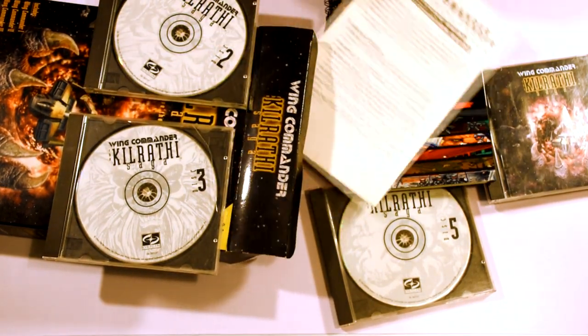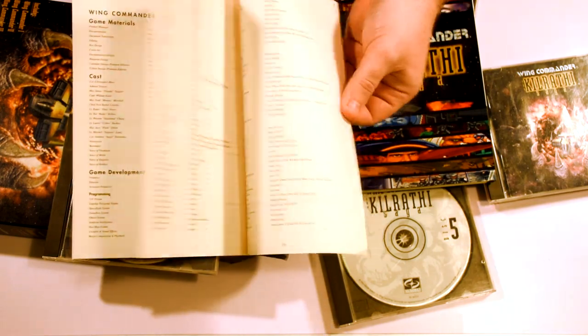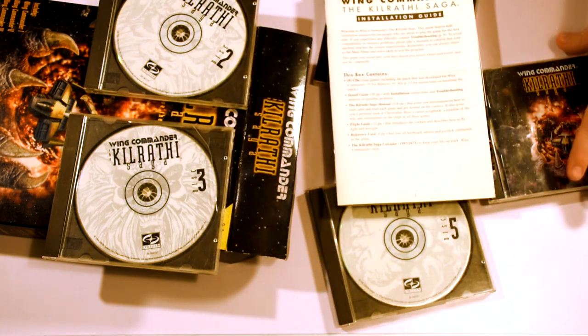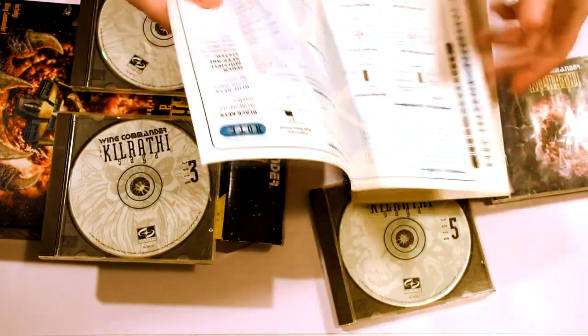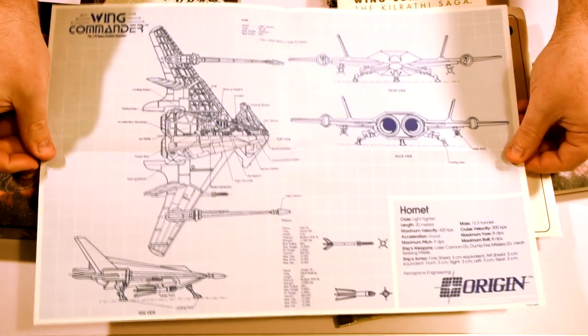There were also a few other booklets in the box, including the installation guide — which to be honest was mostly unnecessary as the game installed pretty easily and ran pretty much flawlessly, at least in my experience. There was even a reference card that listed all the keyboard, mouse and joystick commands across all three games. It is a shame that we didn't get the wonderful blueprints that came with the original, but they are less needed for this version.